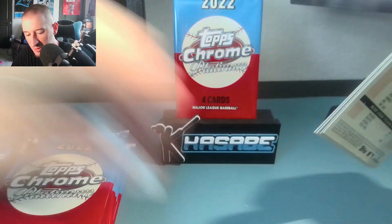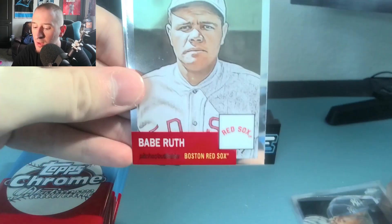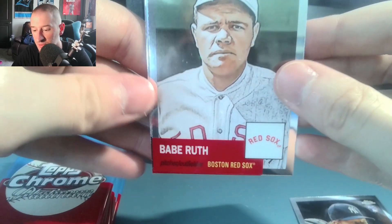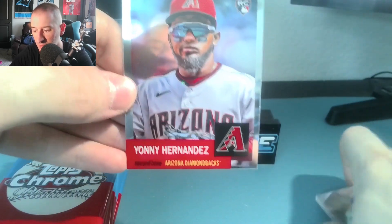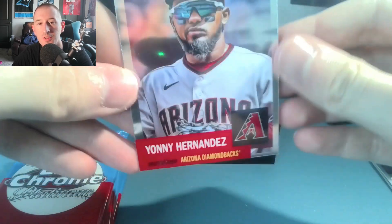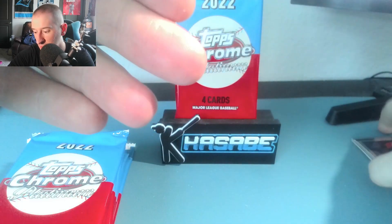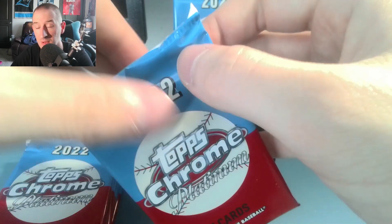Pack number one. We have Steven Riding's rookie card. Babe Ruth — I had a green wave that I pulled earlier on the channel and actually sold that one, so I have the base card now. Bill Buckner, and this is a refractor. And we have Yanni Hernandez rookie card, which I pulled a rose gold toily — I believe that's the proper term for that. That is currently in my collection, so if you're a Yanni Hernandez collector and want to trade for some Joe Ryans, let me know.